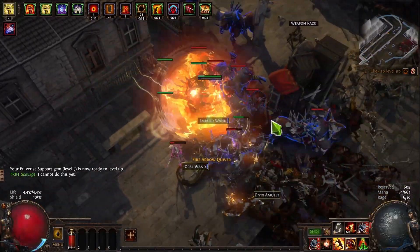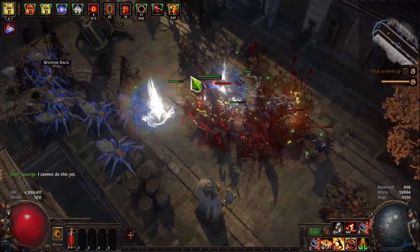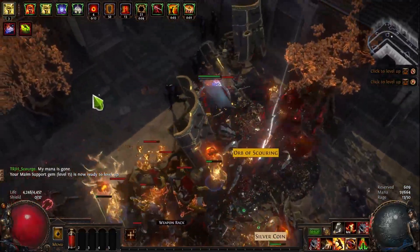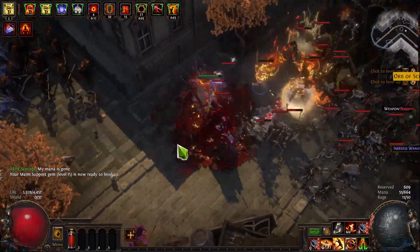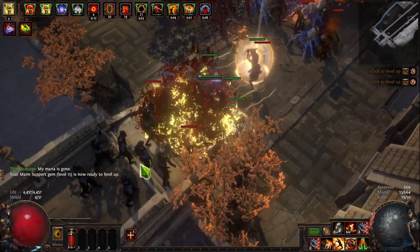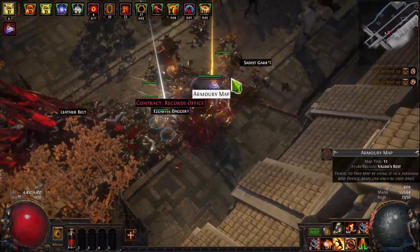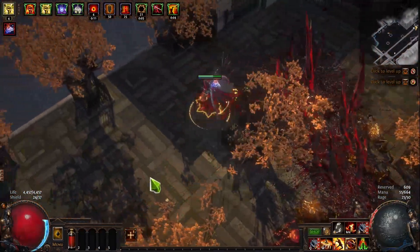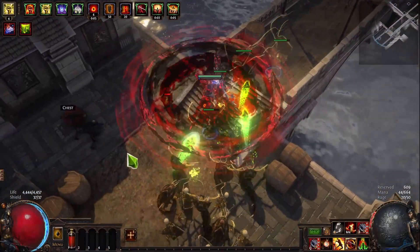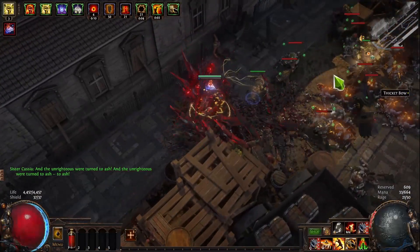Now we're showcasing another map. On this map we have a bunch of mods that increase the life — so we have 128% more life from having the late awakener, then we have two other mods. So the map boss is actually at a little bit over double the life. Now we are on a five-link, so we would be adding Brutality and that new node, which would basically put us at double damage. I'm also wearing a 5c weapon, so we'd probably be doing another 1.5x. Pretty easy to get about three times the damage you're seeing here.